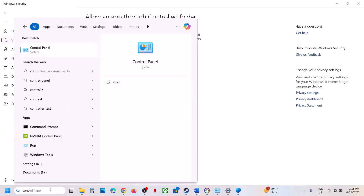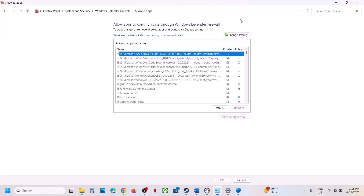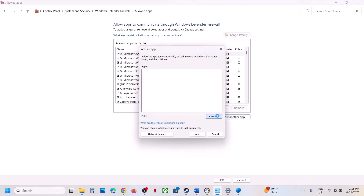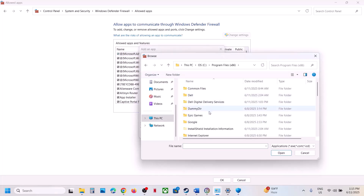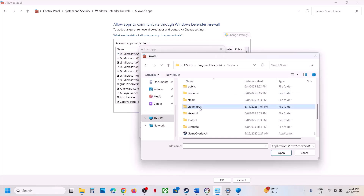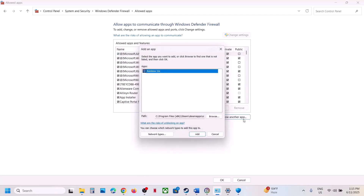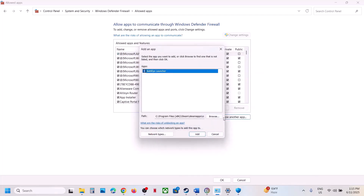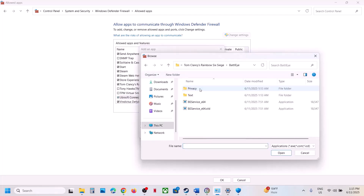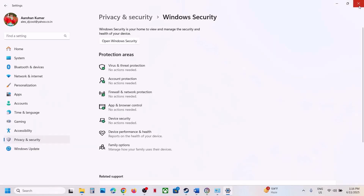If still not working, open Control Panel, go to System and Security, Windows Defender Firewall, Allow an App or Feature Through Windows Defender Firewall. Click Change Settings, click Allow Another App, click Browse, go to the game installation folder, select the game exe file, click Open, click Add. Repeat this for all exe files in the game folder and the BattlEye exe. Once all are added, launch the game and check.